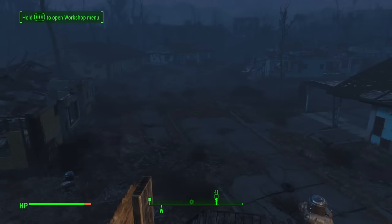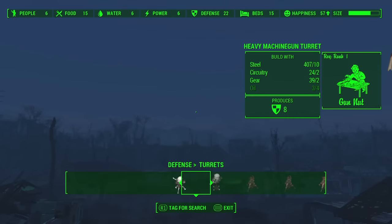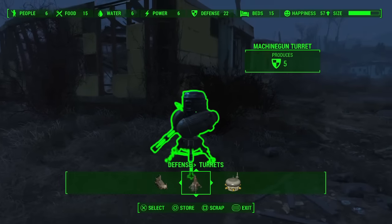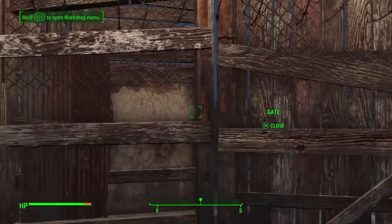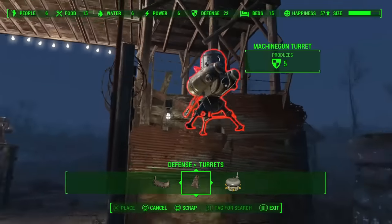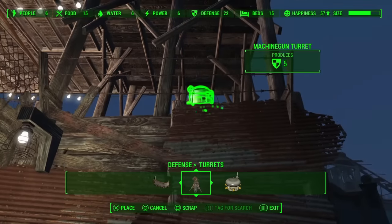I wonder if I can build more. No, I just ran out of copper. But you don't need copper to build turrets! Oh, but I still don't have oil to build the nice ones. Well I have this one and I need to put it somewhere. I could put it back where it was but I wonder if I could put it up here. I almost could — I don't know if it can actually shoot out of there though. It might hit the side of the thing.